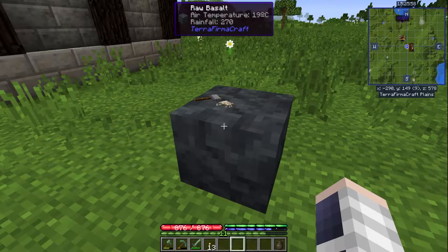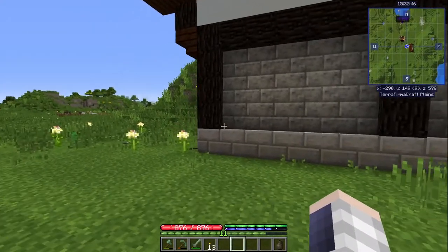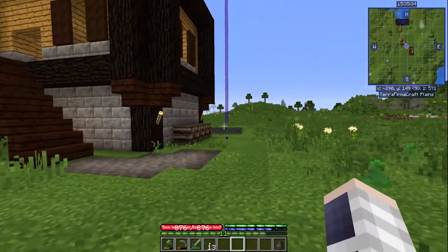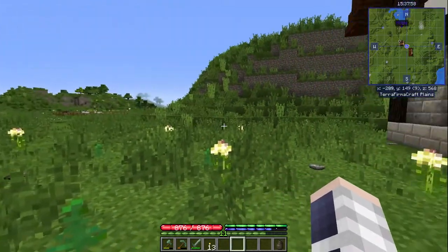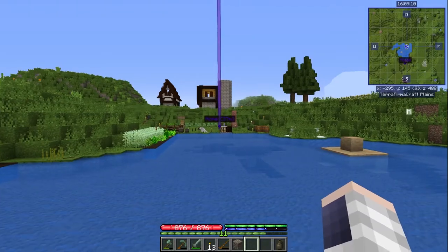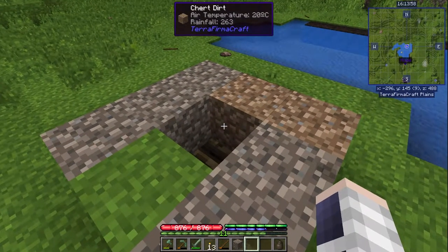I would like to try making the copper anvil again today, but in order to do that I will need to heat up the copper ingots again. And that is impossible to do in a fire pit, and melting them again in a pit kiln is kind of stupid. We're going to make some charcoal.